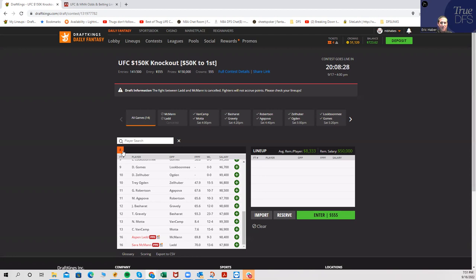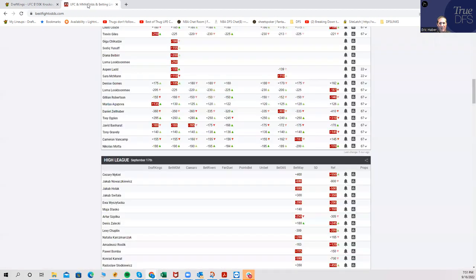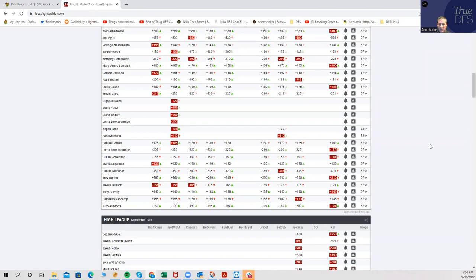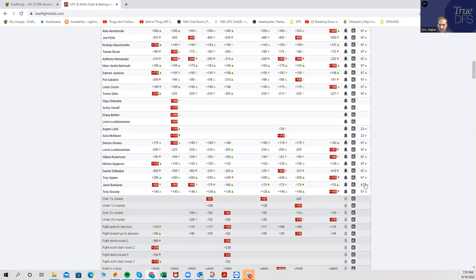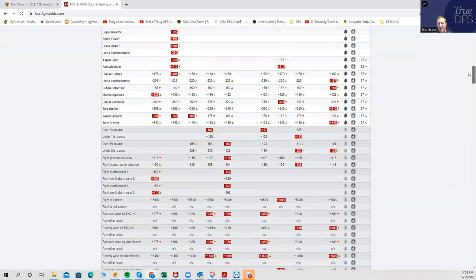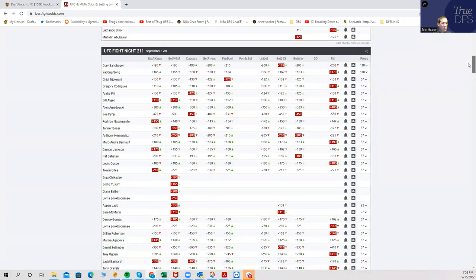If Gravely gets what he wants, he could score a lot even in a decision. At $7,600 with that type of grappling upside where his entire win condition is predicated on that combination plus some KO upside, this is an elite DraftKings play. He's going to lose about 46% of the time as a minus 160 underdog, but when he wins, he scores a very DraftKings-friendly amount. With Basharat at $8,600, his inside-the-distance prop is like minus 180 to finish — okay but not great.